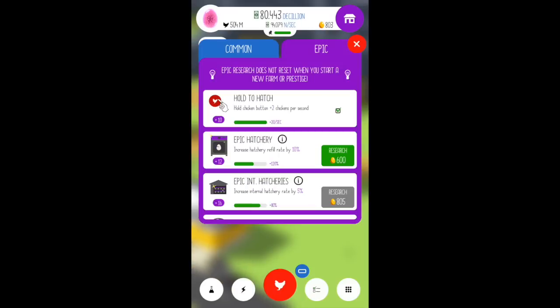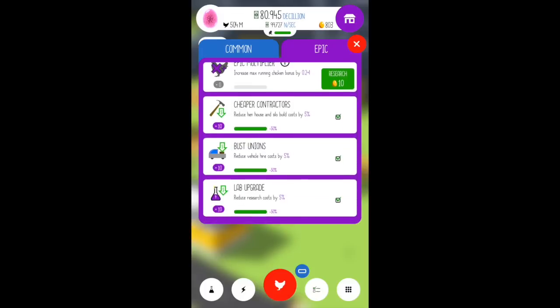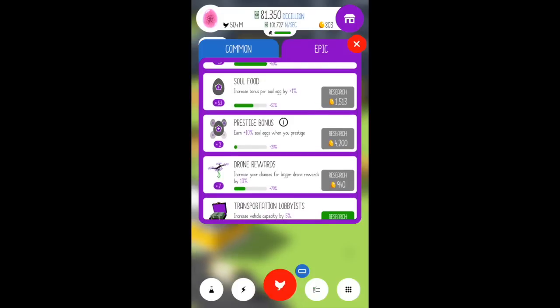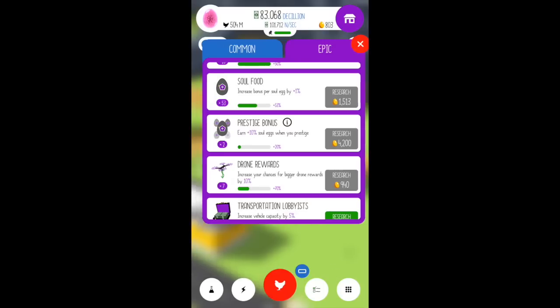There is a new item in the epic upgrades — right on down to the prestige bonus. Earn 10% more soul eggs when you prestige. So that's pretty neat, I'm pretty excited about that. It looks like maybe when you press prestige you're going to get a bonus percentage of those eggs on top of what you're earning.